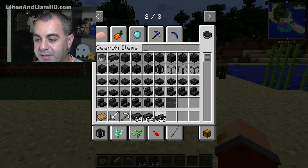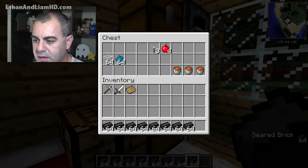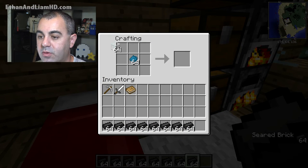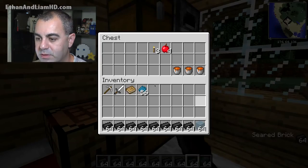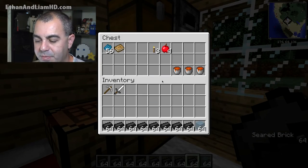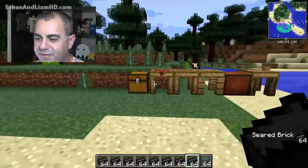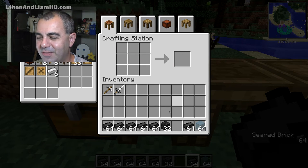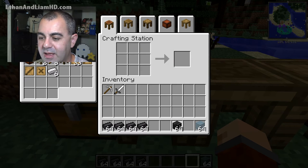I'll grab some items from creative but I'll show you how to build them. Let's grab seared brick — probably a few stacks of the stuff. We also need glass and dye to make stained glass. We put one piece of dye in the center and surround it with glass — this makes our seared tanks. We'll make two tanks because I like to always have a backup. You can also make seared windows by surrounding the center with seared bricks and glass so you can see inside.